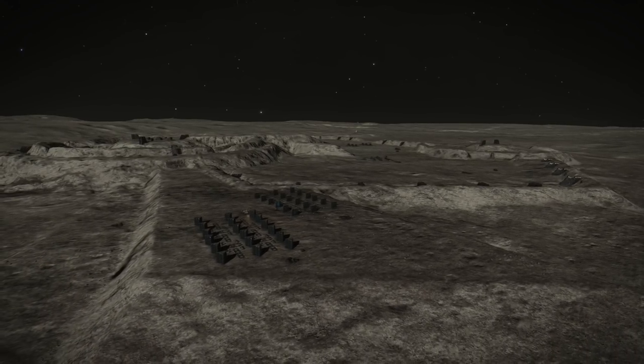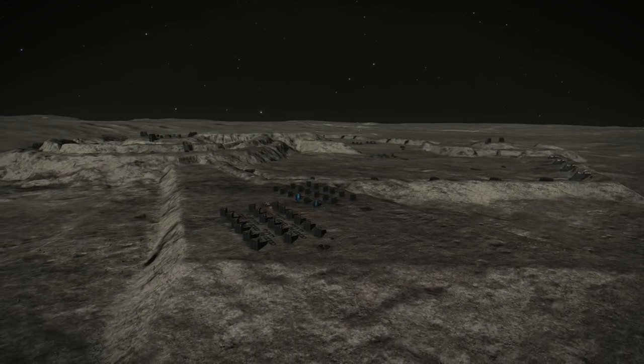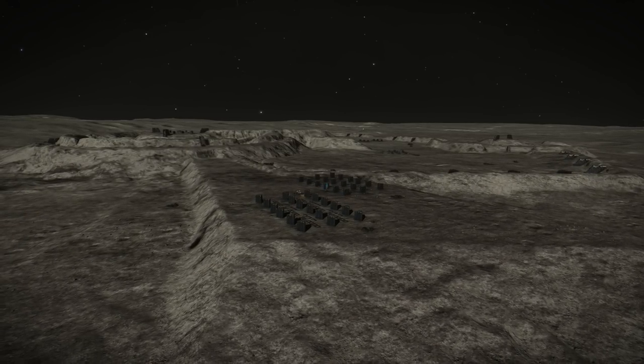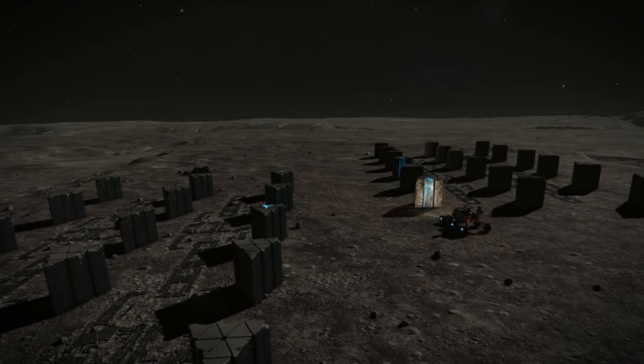Hello Commanders, Commander Plater here back with another Elite Dangerous video, and today I'm going to tell you where to find Pattern Epsilon Obelisk Data, which is of course needed to unlock the new Guardian Hybrid Fighters.